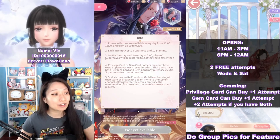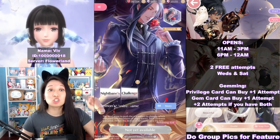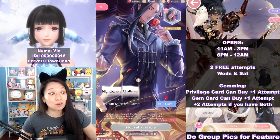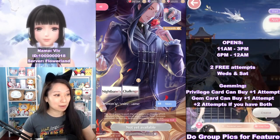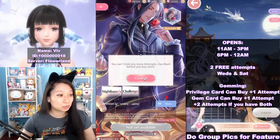This is very important: your supernova attempts can't go over 2, so it's use it or lose it. At the bottom right, if you see 2 out of 2 when this is active, use your attempts immediately, otherwise it just goes bye-bye. As you can see here, I can't even buy extra attempts right now because I'm currently at 2 out of 2.